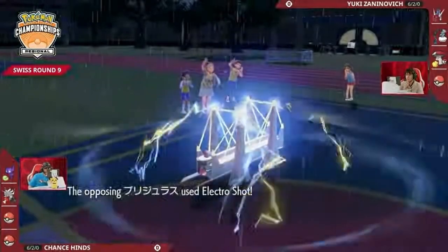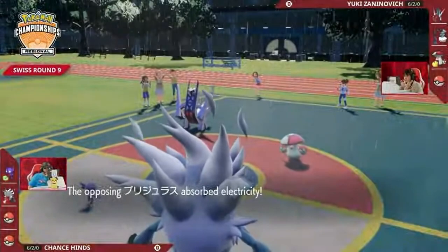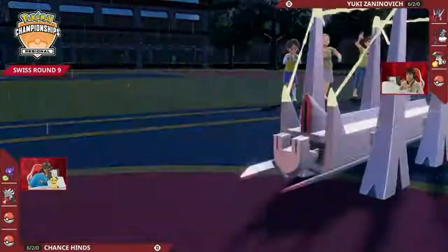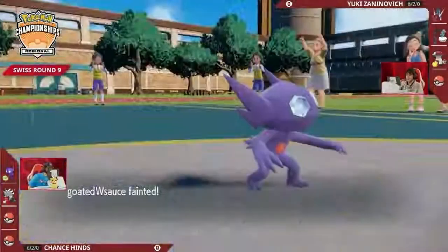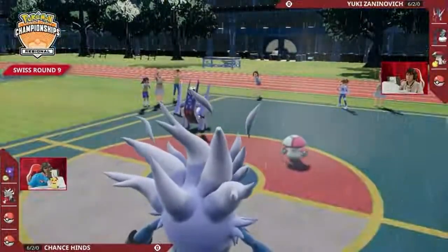The Electro Shot from Archaludon boosts it to two stages of increased special attack — it's getting scary. Archaludon will start dealing serious damage, and that Light Screen won't matter as much if it keeps boosting. Both Pokémon are boosting up quickly. It is enough damage with the extra stage of special attack to just get the KO on Sableye — that's a pretty important development.